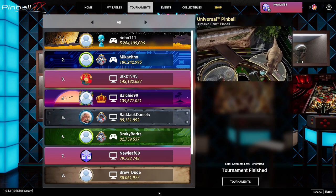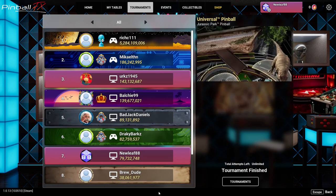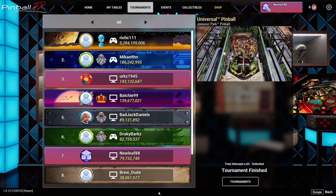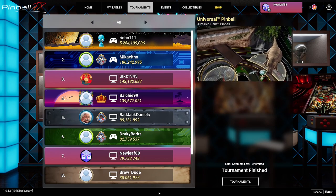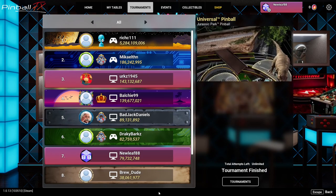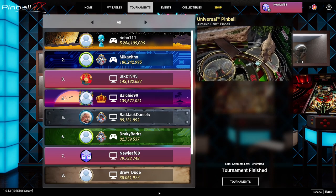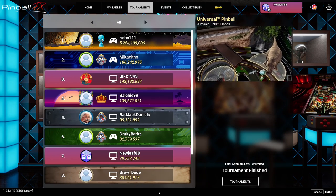Another cool thing about this table: when you hit the Stampede right orbit, the ball lock will open up for about five seconds. If you can master getting the ball locked from that orbit shot, you get a couple million points. There are also mystery random awards in the center with a secondary flipper — with good timing you can get some neat awards. Video modes are interesting too; I got to one where the triceratops is eating leaves and you have to avoid the poisonous ones.